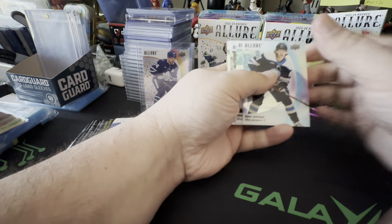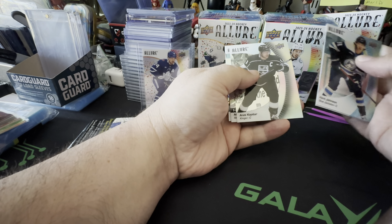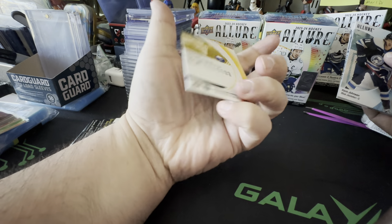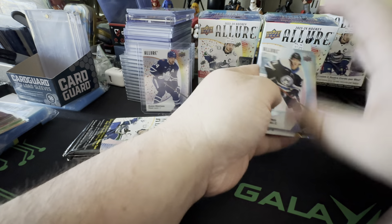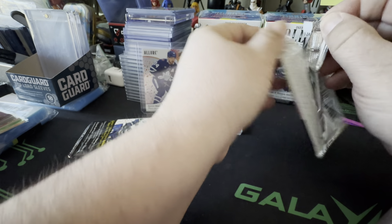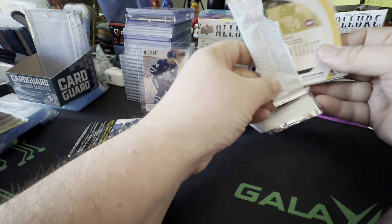These are a little different — there's no autos in here, but there's different inserts. For the most part nothing crazy, so we're going to go through these pretty quick. Here we go: Levar Marlikan on the Rookie Red Rainbow, there's an Austin Matthews Confetti — that's nice — and then Mikko Rantanen on the Taxi.